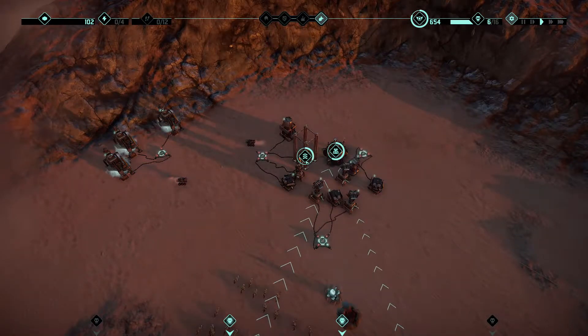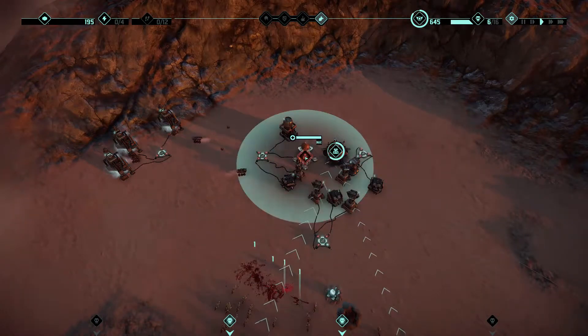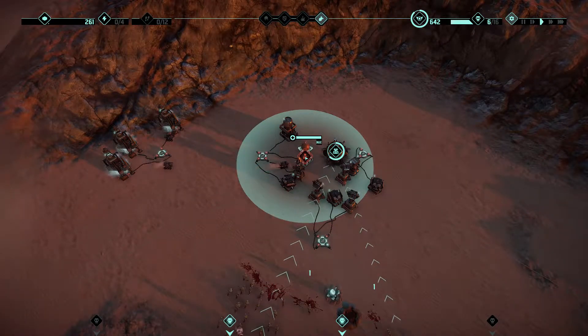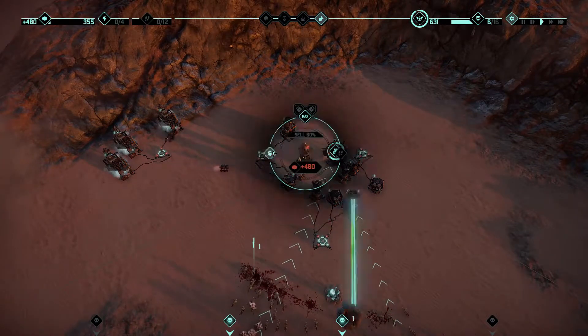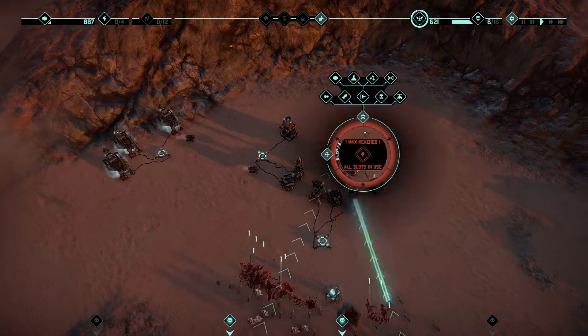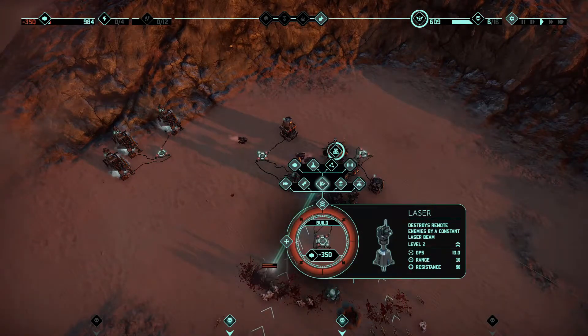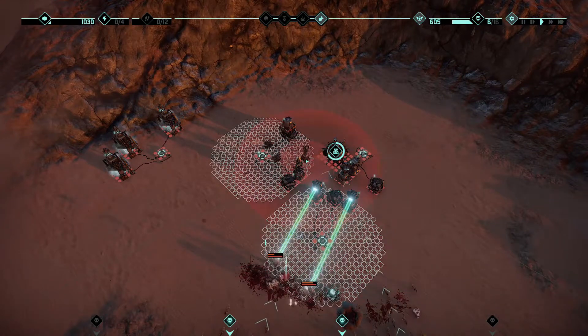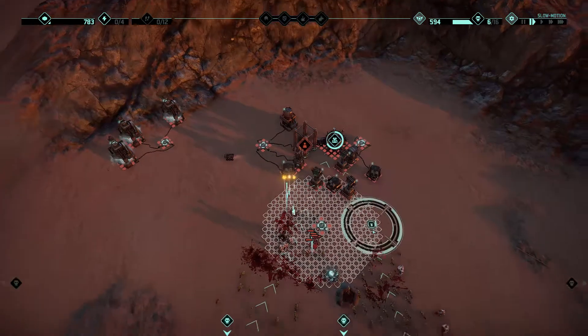Actually it doesn't have as big a range as I thought. I'm just gonna sell that — I messed up with the tesla placement. We'll build a laser where we had that because that's actually gonna work better. Slow down the time, use the nuke on these — they're all close.